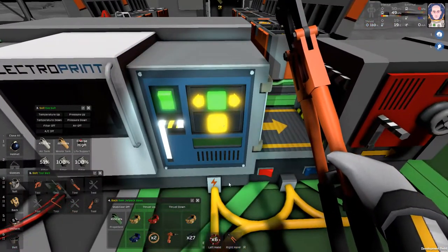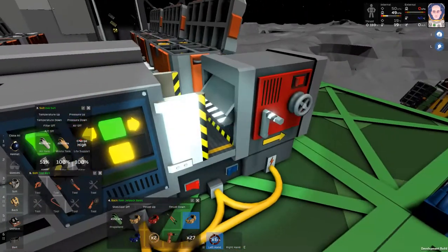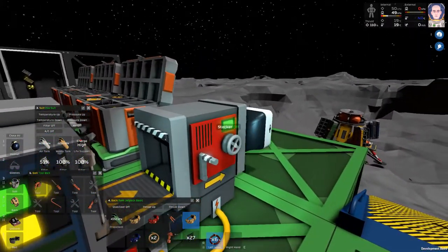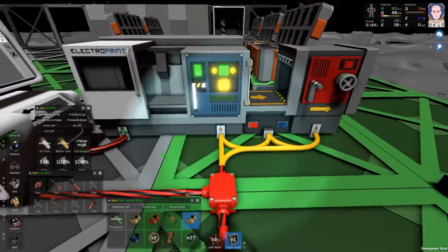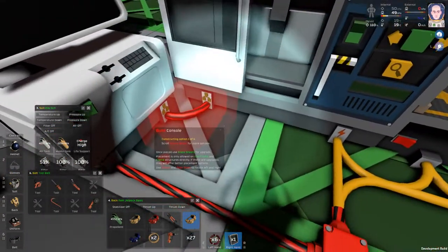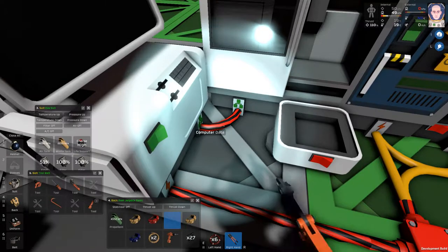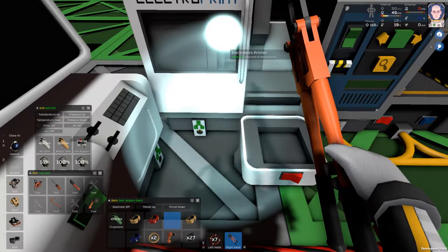The stacker actually has the power to eject things. Let me mess around with this and I'll be right back. Okay I'm back — it didn't actually work, or this thing didn't work as expected.